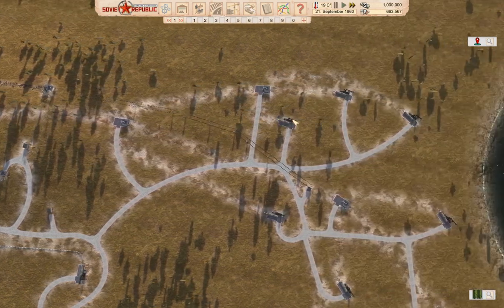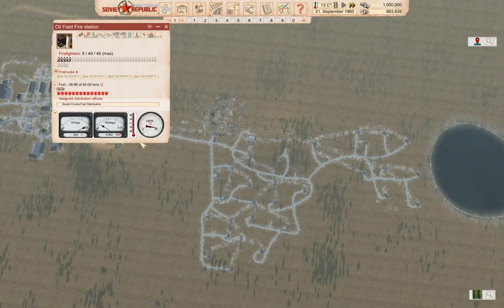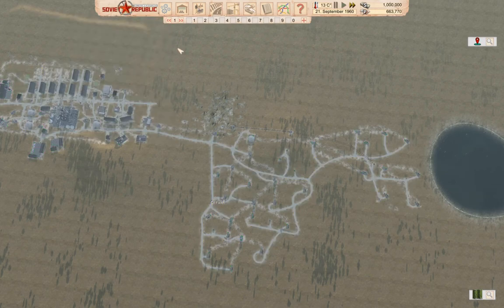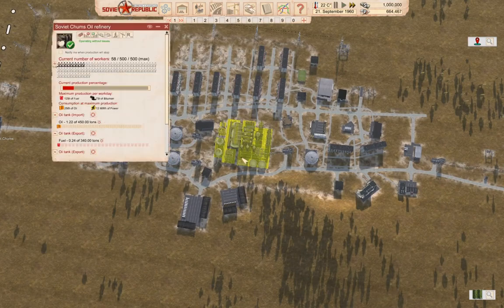Okay, the oil field has expanded now. It's covered by the fire department — okay, we're good. That should mean production here should be up a little bit.